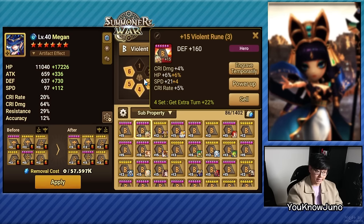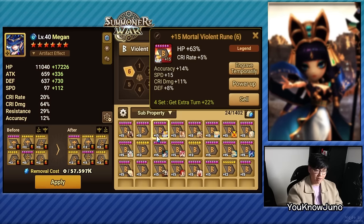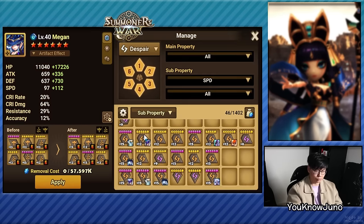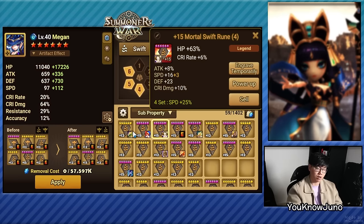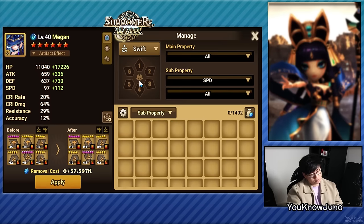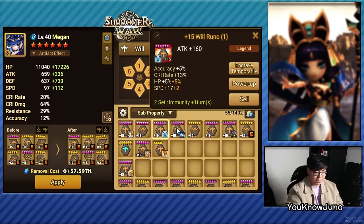You have some decent slot ones, decent slot threes, slot four is okay. Some are decent — one's okay, slot four very common with what we see in account reviews. What are these despair runes? Oh my goodness, horrendous. You've probably been focusing on dragons for a while. Slot five okay, slot six okay, but your giant runes are pretty much garbage. I will focus on Giants because it's probably the most efficient dungeon — it gives you swift runes and despair runes, both of which you lack.